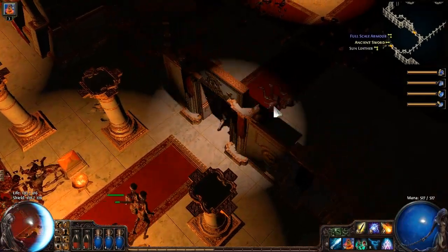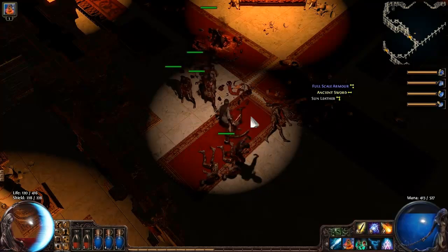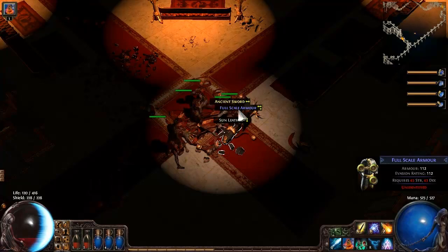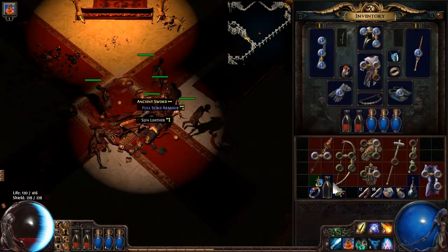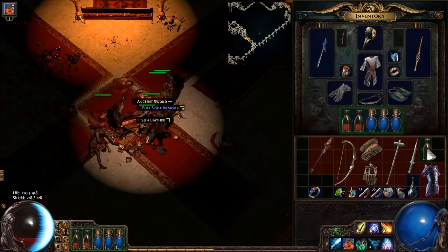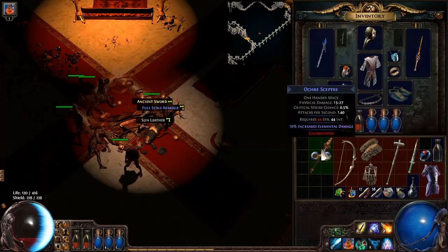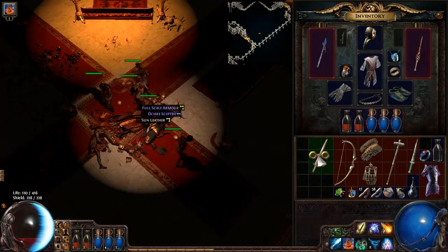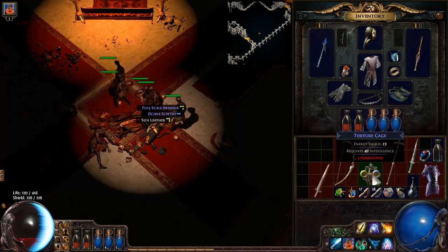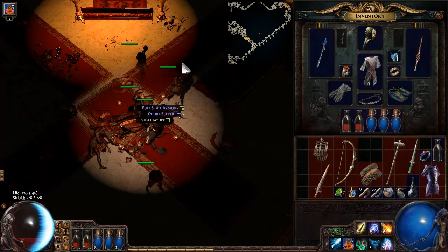Thankfully, I think there's a bunch of dead stuff in here for us. Yes, there we go. It's an ancient sword — I can fit that somewhere. Let's move that there. I'll put this here and this here. We'll just drop that — this is better anyways. It's as good as it's gonna get, really.